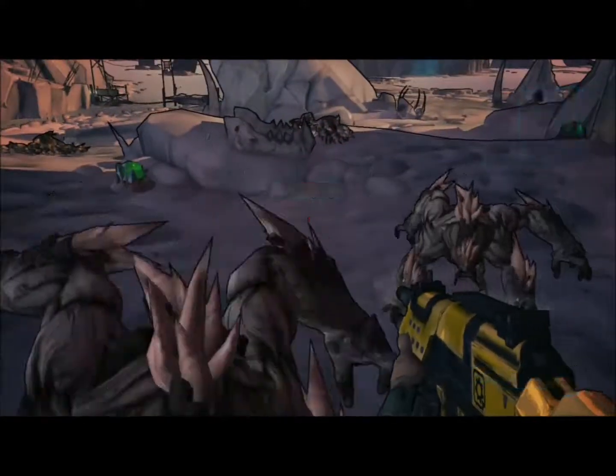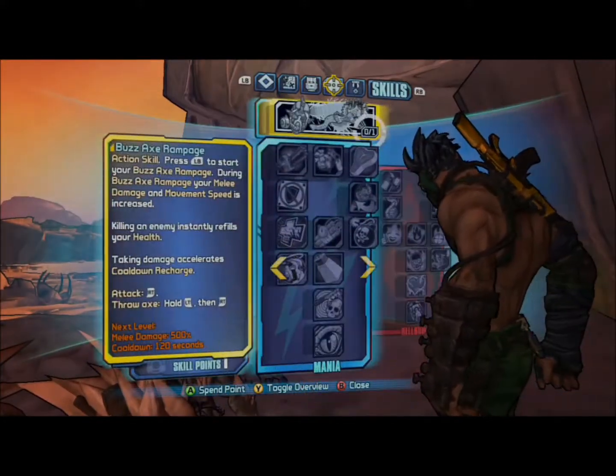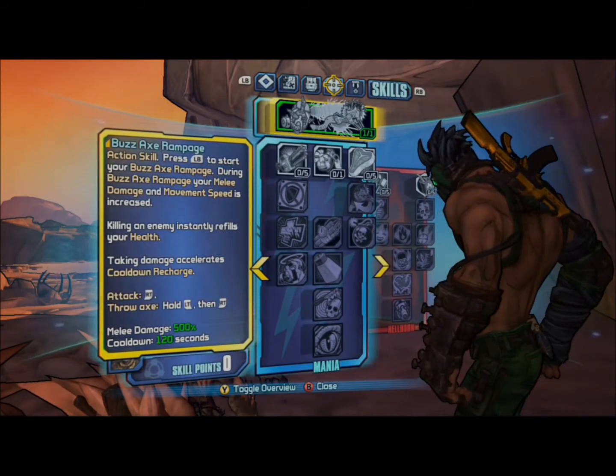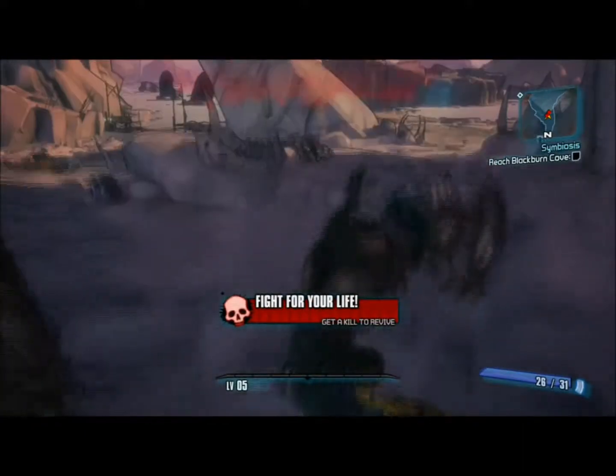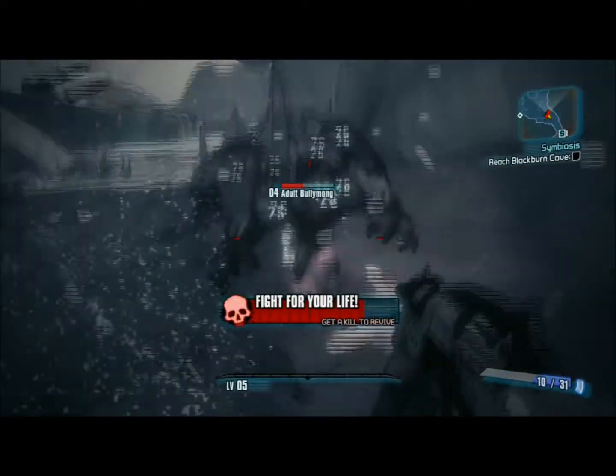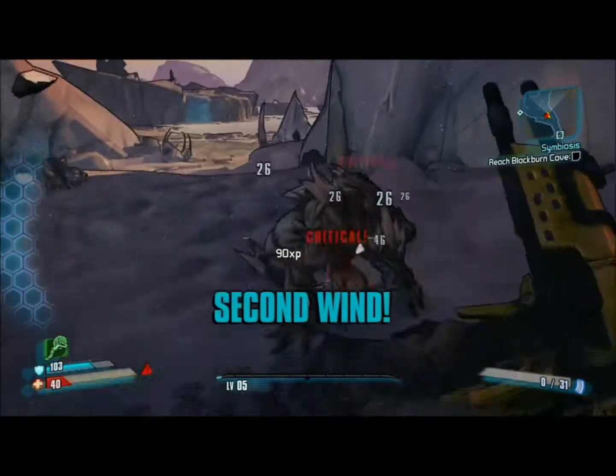Hello, people! Alrighty, so I just got Borderlands 2, the new character Craig. And I just wanted to show off his action skill. I do fail a little bit right here. I didn't activate it in time — I wanted to wait until the last second, but yeah.